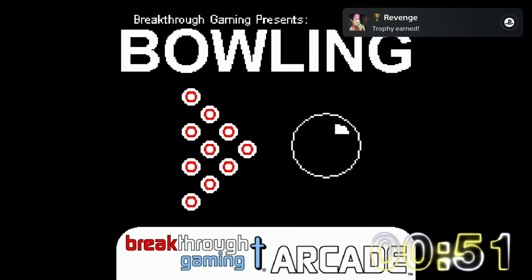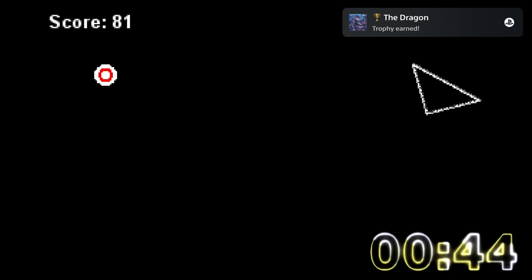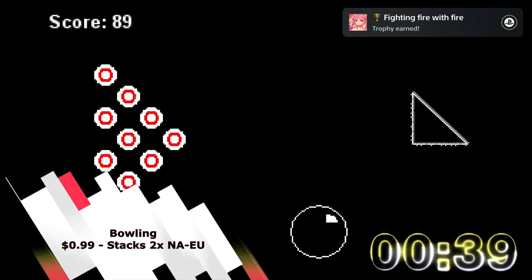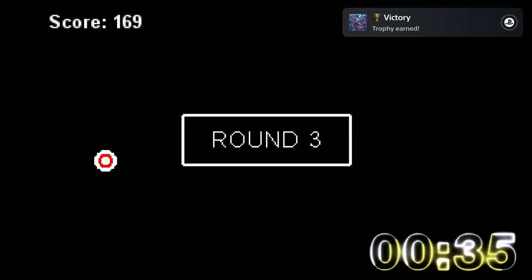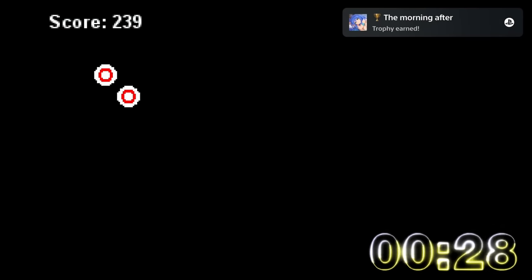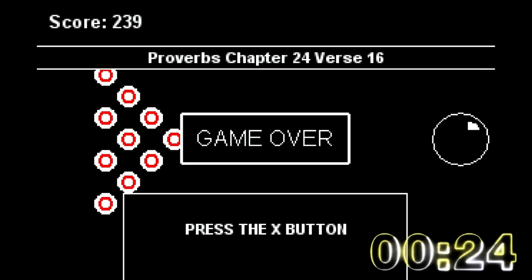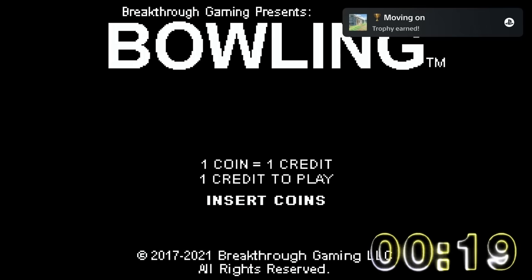The last game is called Bowling — and yes, that's it. There are three rounds and you need to score 200 points, though the point system is a bit strange. The most important thing is to be quick — as soon as you see your ball, press the cross button. This is a very cheap platinum at just one dollar, with two stacks: one for Europe and one for America. And here we go — I hit 200 points! I made five platinums in four and a half minutes, which is insane. Welcome to 2022.